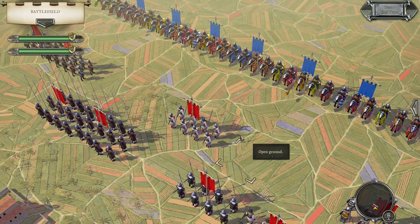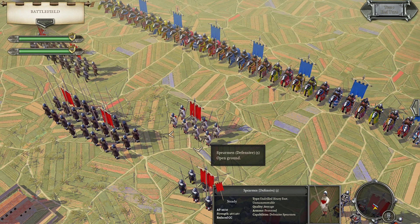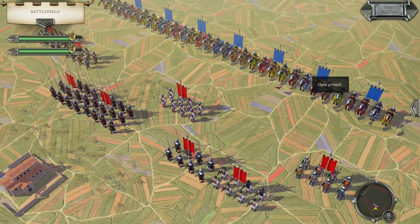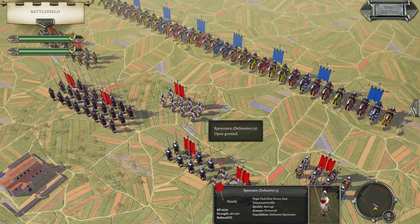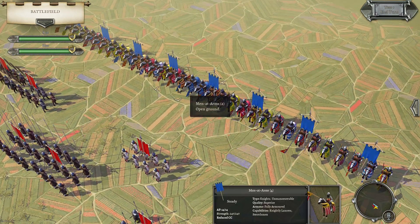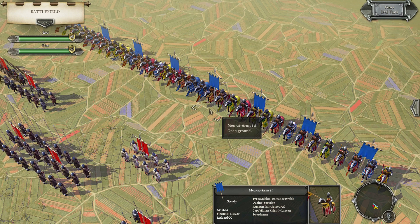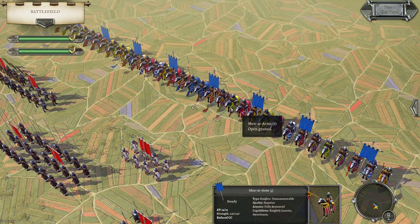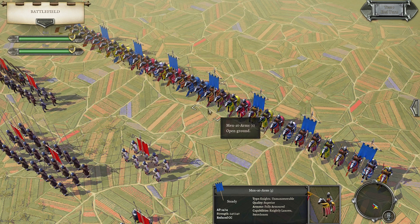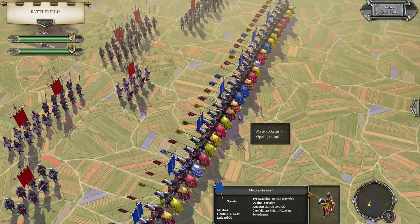Now infantry on impact they've got that minus two on the cohesion test modifier — before it was only minus one — which means infantry is just a little bit more likely to disrupt against knights on impact. Also the AP: early versions of the knights only had 12 AP, now that's 14. Still not the greatest, and the early knights — the pre-1040 AD units — they have 16 AP, so they're more maneuverable. Let's have a look at the stats.